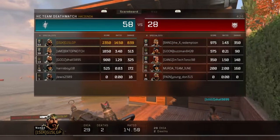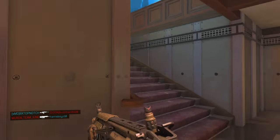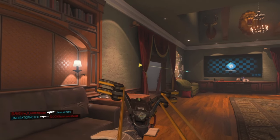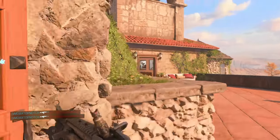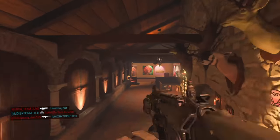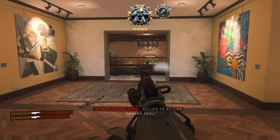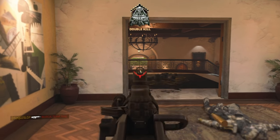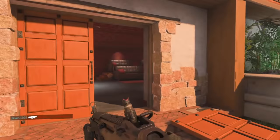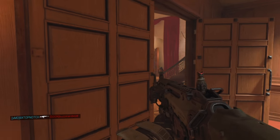Practice aiming around corners, around head glitches, and on head glitches — that's the main thing to practice, because hitting a small head behind cover is a big troublesome area. Practicing aiming over head glitches will help you win those gunfights when people sit behind cover. Set up the custom game however you want — the point is to get your aim as good as possible and hit that first shot, because once you get that first hit marker, you're locked on.